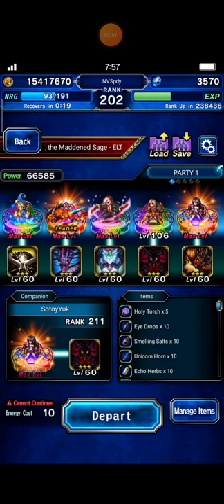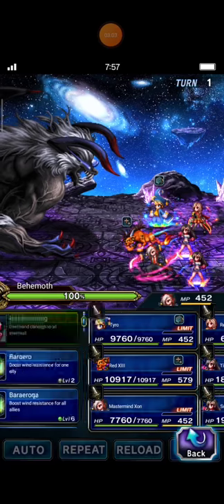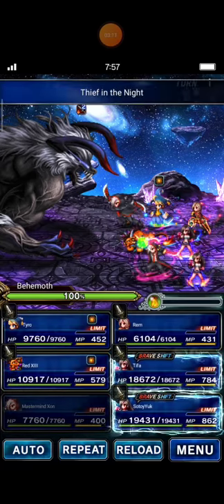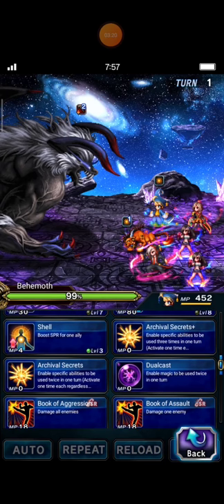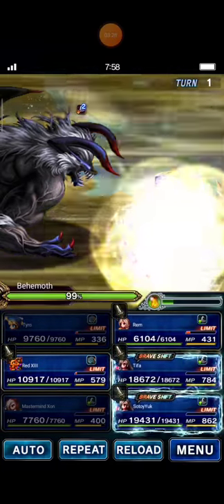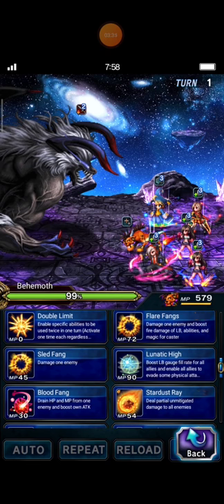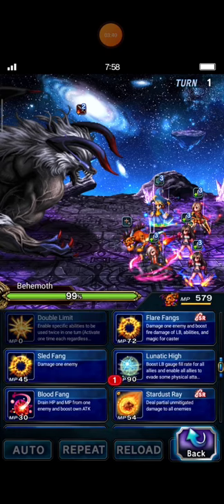Behemoth King, here I come - prepare yourself, I'm gonna beat you in two turns this time! Mastermind Sone will try to break Behemoth with Thief in the Night. Nice, thank you! Tyro casts Book of Ages and Sentinels. Then I'll catch Lunatic High and cast Flared Flame.